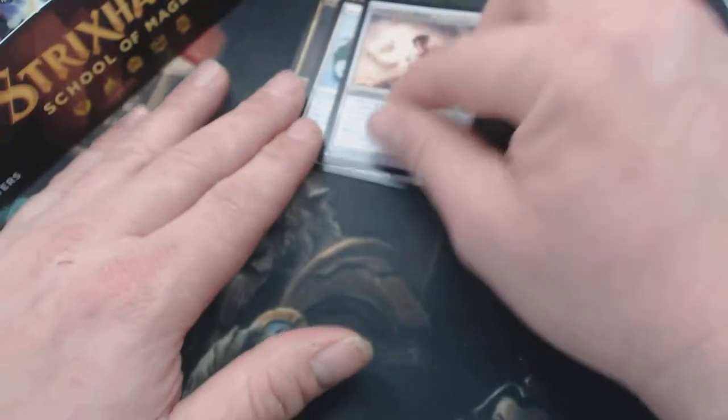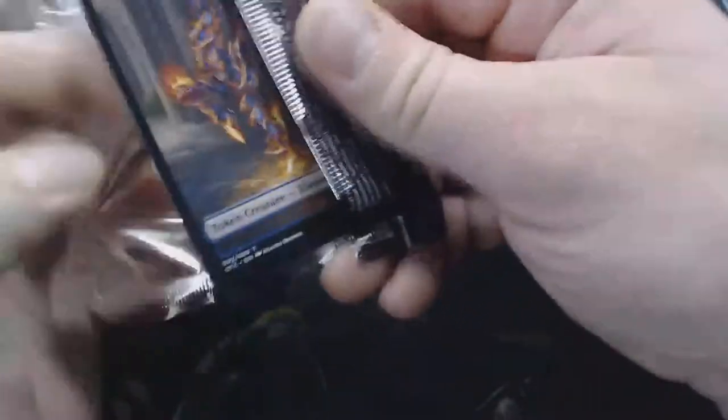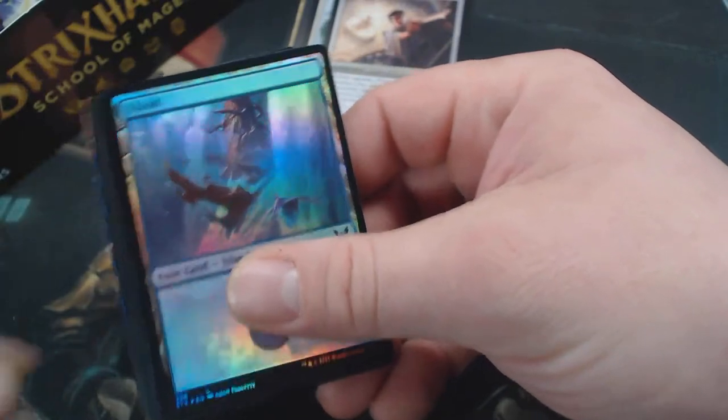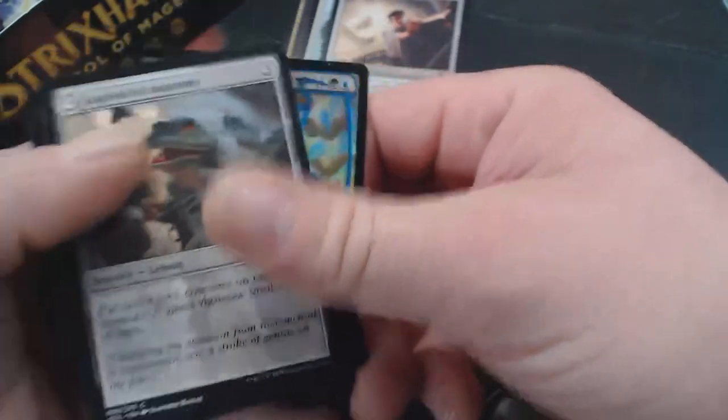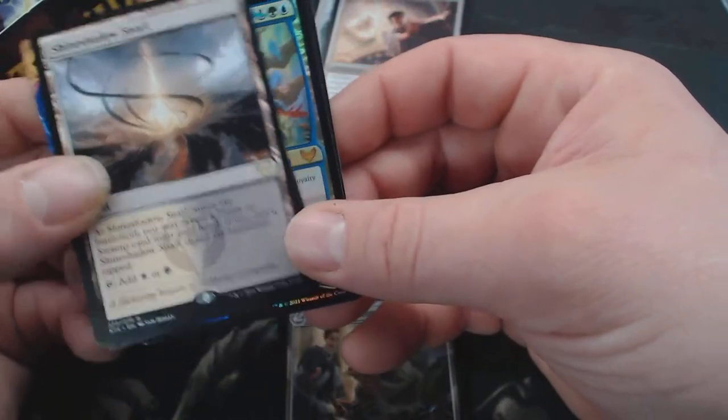That goes in our... we've gotten three so far. Get our art card — ooh, Foil Land, that's pretty sweet. There's a Snarl. What do y'all think about the Snarls? I kind of like them. Rare. Electrolyze.